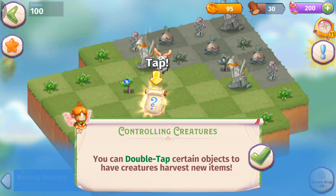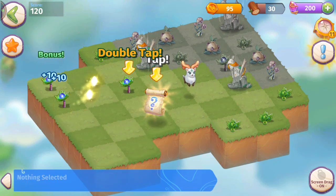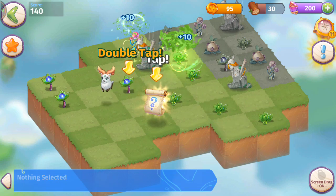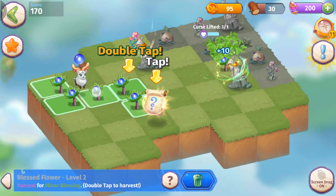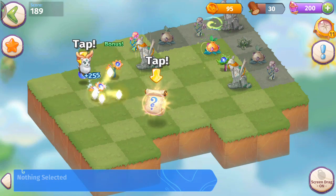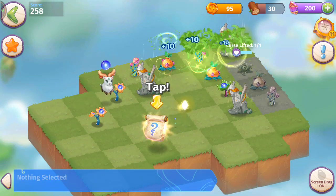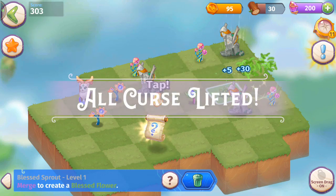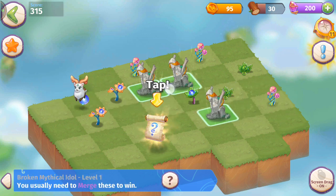You can double-tap certain objects to have creatures harvest new items — same thing as Merge Dragons. Five merge! Here we've got that. I'm going to make some merges to heal the land on the way. We got minor blessings — I'm assuming that's like a life essence. We healed all the land, all the curse has been lifted.